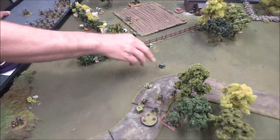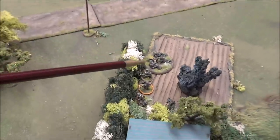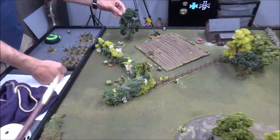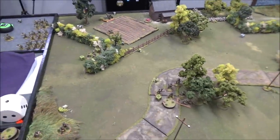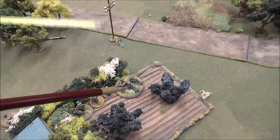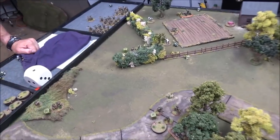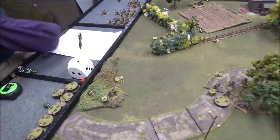Stratton orders the medium mortar to fire on the Fusilier squad via spotter — negative. Then he orders the light howitzer to fire indirect on the MG-42 — also a miss. The American sniper fires at the machine gun needing a three — two misses. The howitzer misses and the mortar misses. Andre fires his mortar from the Rat Bastard via spotter, just within range of the light howitzer. Two-inch template covers all three — two dead and D3 pins. One pin rolled.